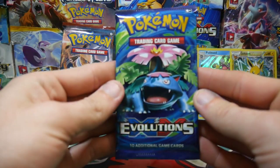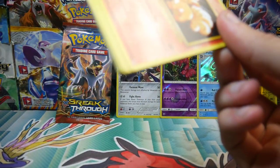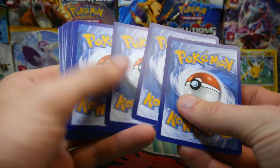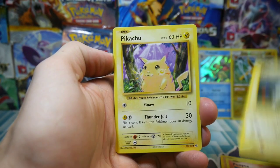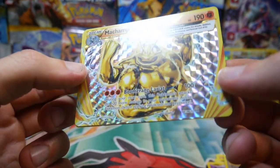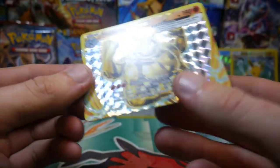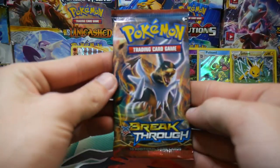Alrighty, we have two packs to go. We have Evolutions right up next — let me know in the comment section below what you think we can get. We have a Vulpix, Sandshrew, a Paras, a Magnemite, Pikachu, a Koffing, Misty's Determination, a Revive. I forgot all about these — a Machamp BREAK, that's actually awesome. We have to make some room. And then a Mewtwo regular rare at the back — wow, I forgot all about that.